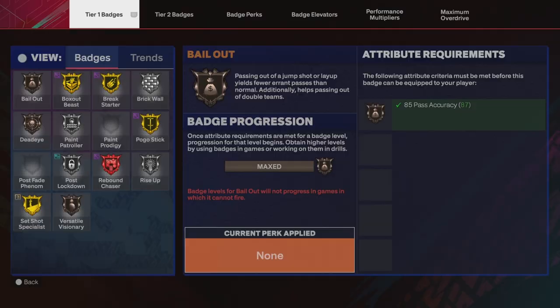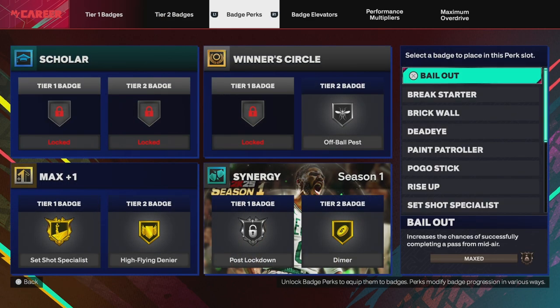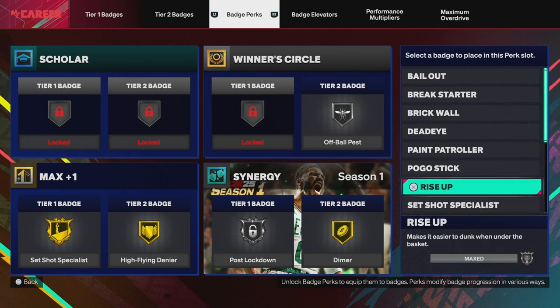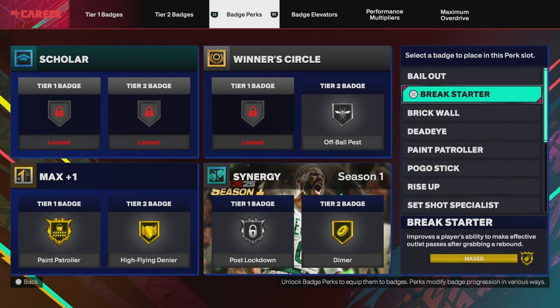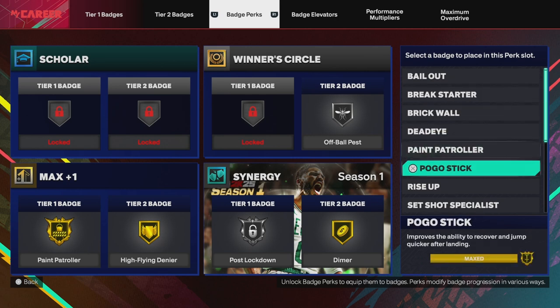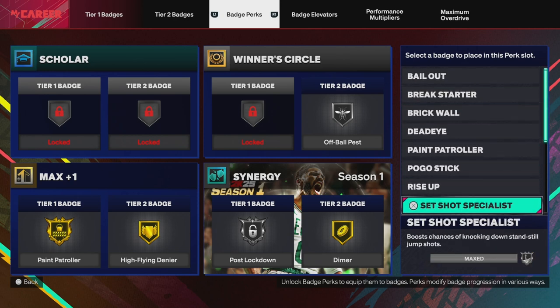That 99 offensive rebound — the 84 defensive rebound automatically goes up because you go up to a 99 as well. I'm also going to show you what I did with my badge perks. My max plus one badge for tier one — you can do various things. I've started doing Shot Specialist on gold just to test it out, and I've noticed I'm definitely hitting more consistently at the three-point line. If you don't want to do that, you can do Paint Patroller on gold, Dead Eye on silver, Break Starter on Hall of Fame, or even Brick Wall on gold — there are so many badges to try.